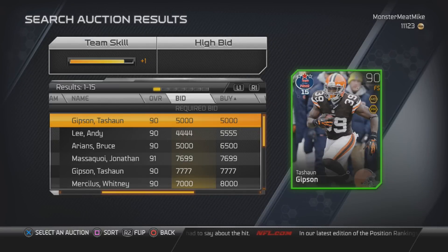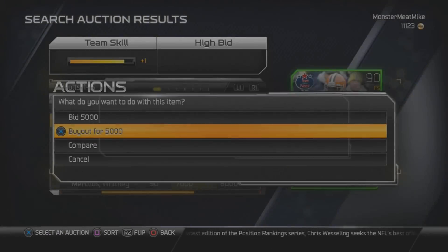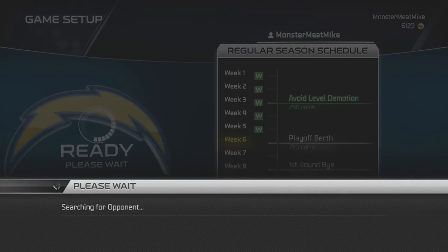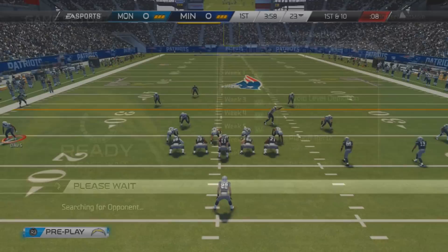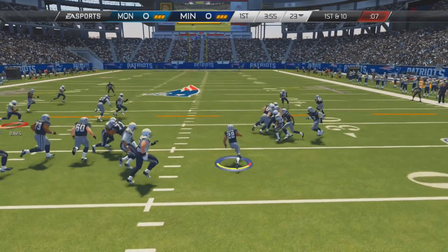Before starting my next game, I decided to purchase yet another upgrade to my secondary. I went and purchased a Sean Gibson fantasy card - he's a free safety, and I'm really looking forward to seeing how he's going to perform. I'm one win away from clinching a playoff berth, so here we go.